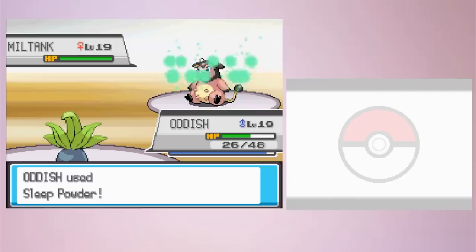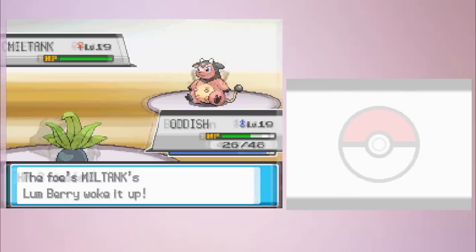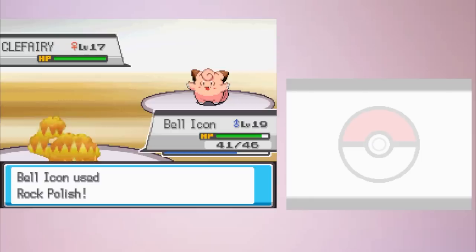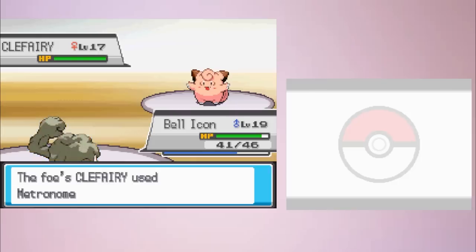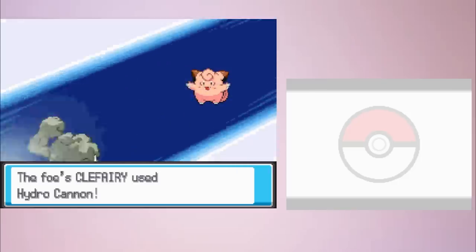Additionally, trying to status Miltank will be blocked by her Lum Berry, making sleep moves on common early-game Bug and Grass types far less viable. A strategy often used to beat a gym leader's best Pokémon is to set up on the weaker Pokémon before it. However, that is risky because the Pokémon before Miltank is Clefairy, which has Encore to lock you into setup moves, and then Metronome, which can get lucky and end the run completely.